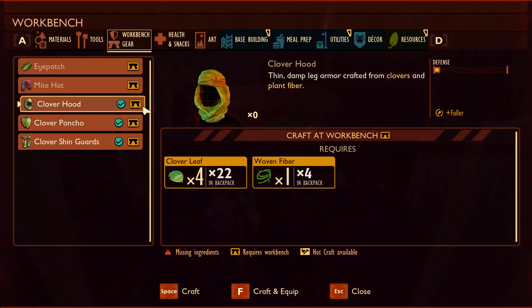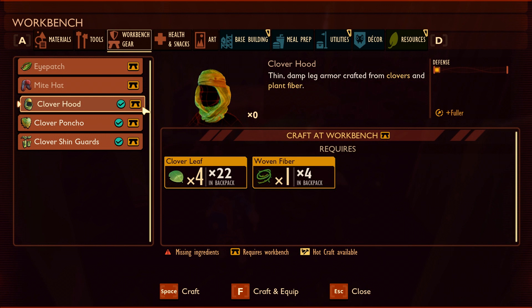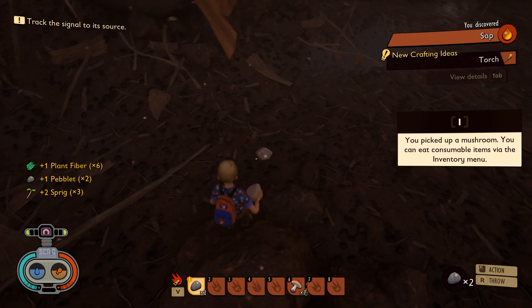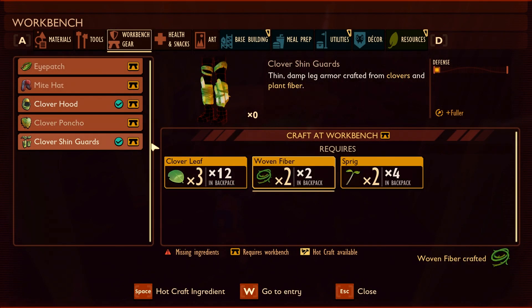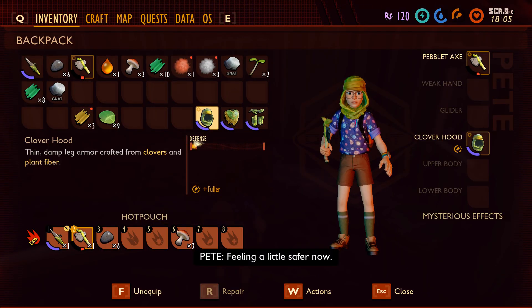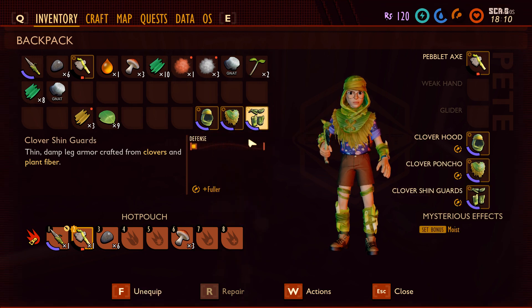Once you head back to base, you'll be able to craft your armor at the workbench. The clover hood needs some clover. Woven fiber equals everything — seriously, if you haven't listened to my advice yet, make yourself some in advance because you're going to be using it from here on out. The clover poncho just needs some clovers and woven fiber. The shin guards need clovers, woven fiber, and sprigs. Before you run out and start taking names, know that you have to equip the armor first — it does not automatically equip, and you'll have to do that from your inventory.